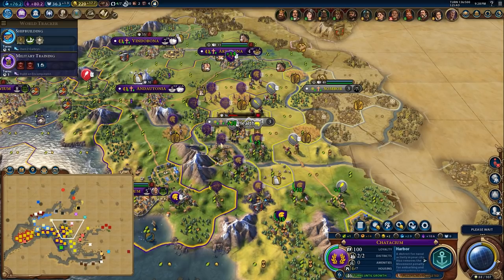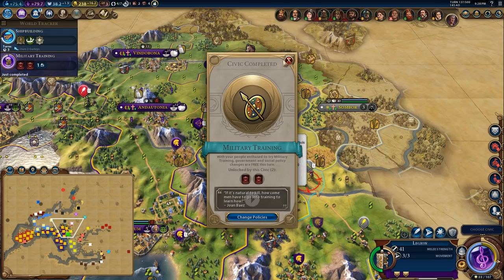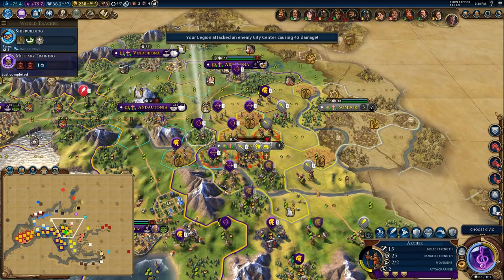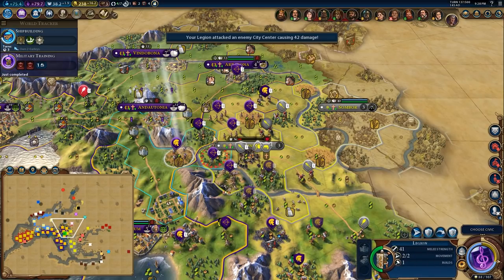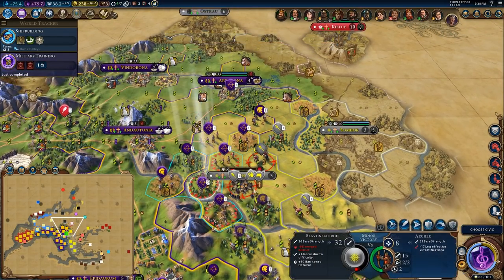I think I can take the city this turn. I'm going to send this legion in. I meant to shoot it first — that was a mistake. Let's see. We can wait a turn.